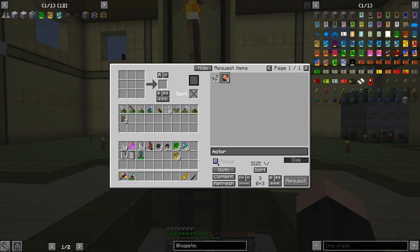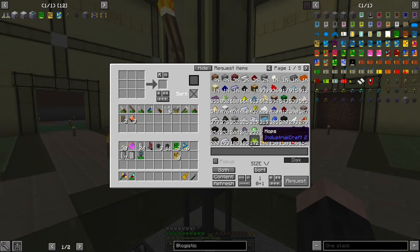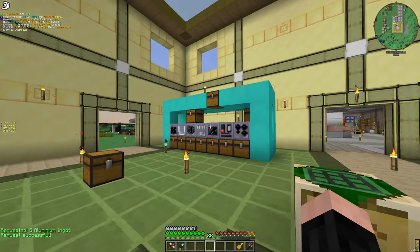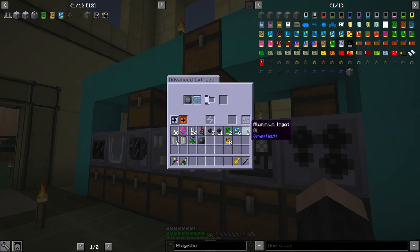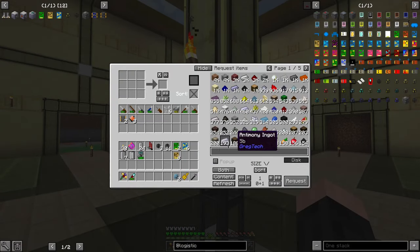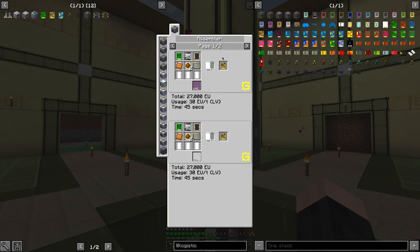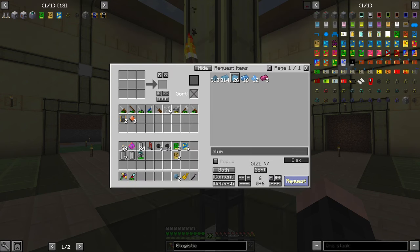By the way, I'm going to close this pop-up. And you see something, right? One, two, three, four, five — request. And our item comes. I'm just going to make two small gears and the rest is rod. And aluminium plates — three. Wait — six plates, thank you.